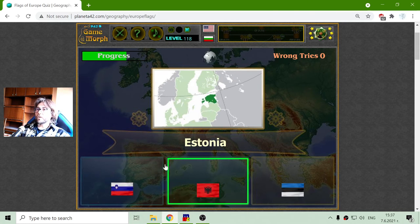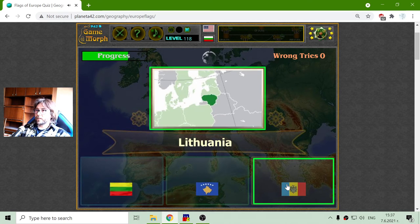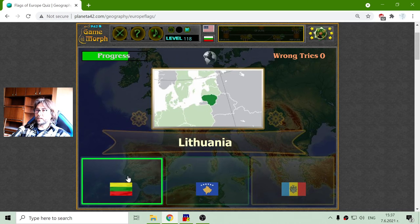Now let's see which is the Flag of Estonia. Latvia, Lithuania, and Estonia are a group of countries. And there is Lithuania.